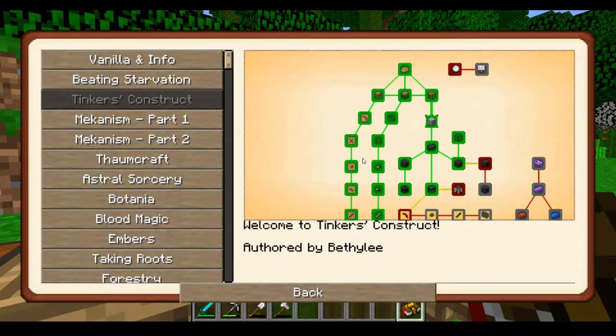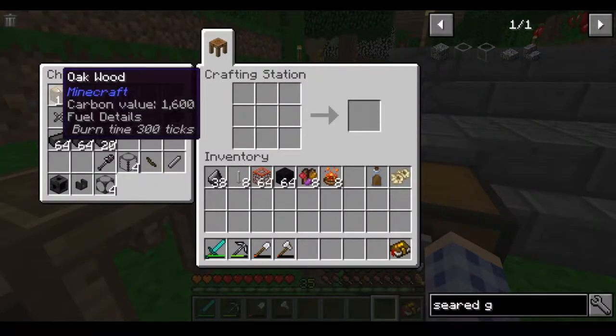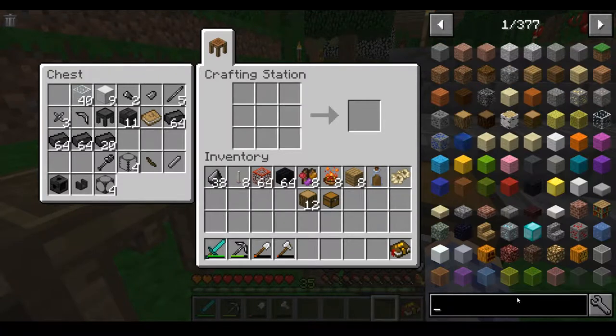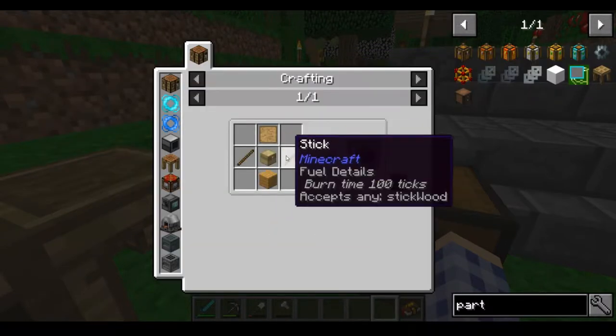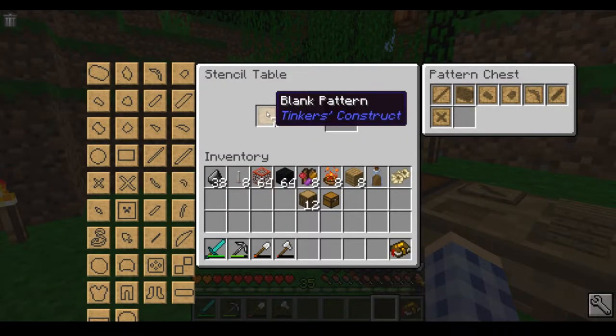Next, I'm going to work on something there's not a quest for — I want to build a Tinkers' Construct parts chest to hold some of these random tool parts I've got piling up over here. For that I need a regular chest, and let's look up the recipe real quick. Part chest — yeah, there we go. It needs a regular chest, pattern sticks, and wood planks. I've got some extra patterns over here.